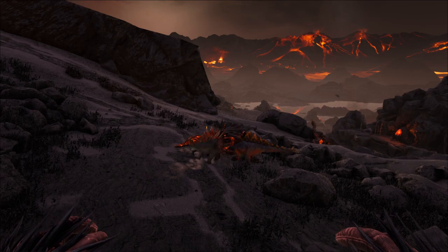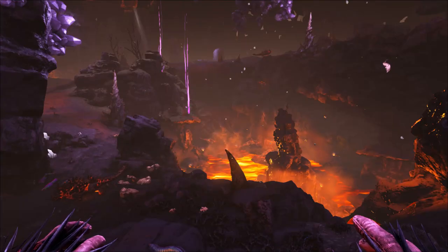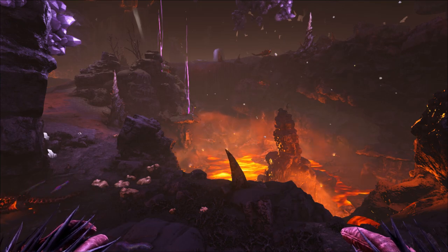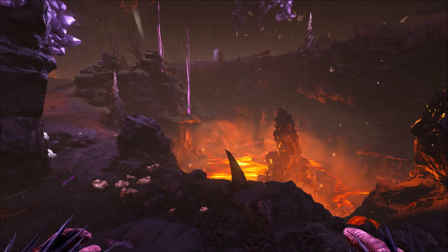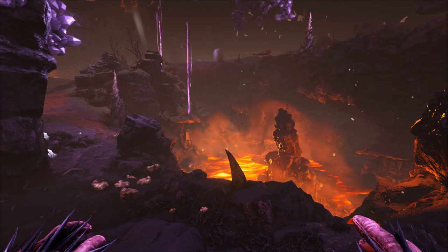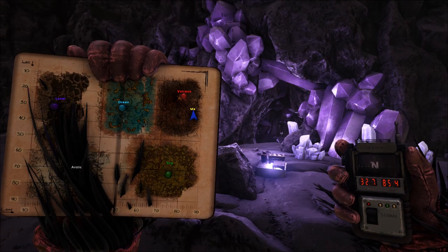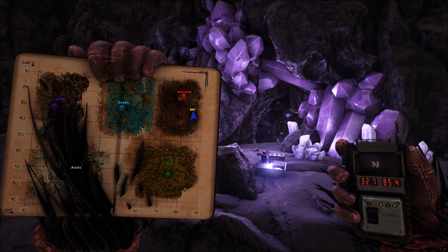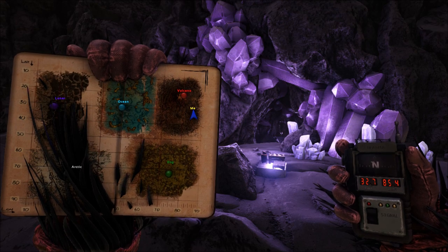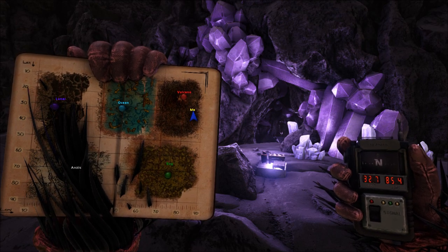The Magmasaurs spawn all over the volcano biome, but to tame one you need to steal the eggs from the insides of the volcano, while manoeuvring around Magmasaurs, Onyx, Scorpions, Spiders, Arthroplueras, and even Lava Golems. There are multiple entrances into the volcano, and the entrance I'm going to go through in this video is at coordinates 32.7 latitude and 85.4 longitude.